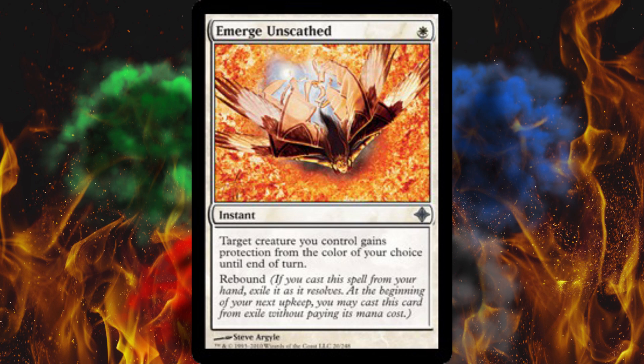It makes colored auras fall off, which is hilarious. I would assume it unequips colored equipment too, but I'm not 100% sure. You could also use this to ambush — they blocked your 1/1 deathtoucher with a 5/5. Ha! You just prevented damage.